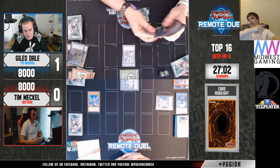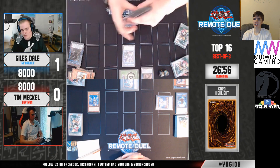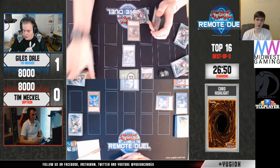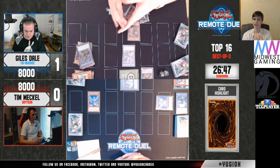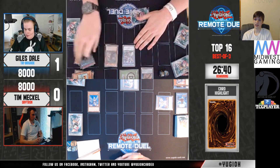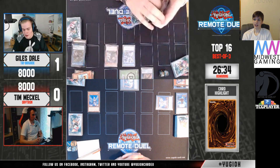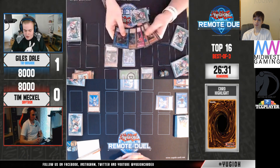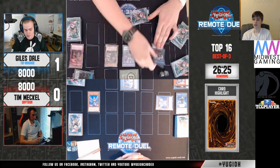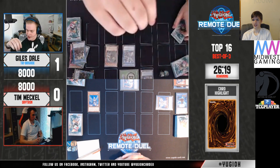They're going to keep going this route — realizing their mistake and fixing it by doing a different play. Now that they messed up, they have to do a different play. I like this — they realize their mistake and they're fixing it. This is all you can do after you make a mistake: just adjust your plays and make sure you're not too focused on the misplay that happened. They banished 3 for Silver, turned those into an Access Code, and now it is game anyhow. Nice.